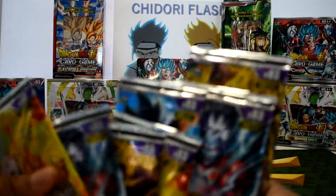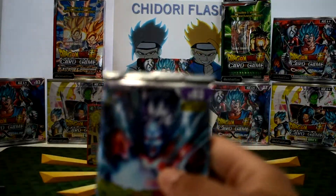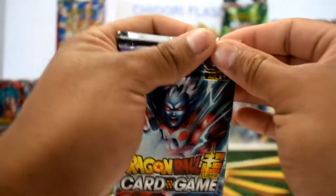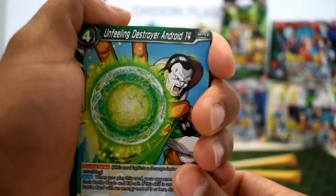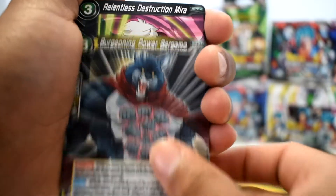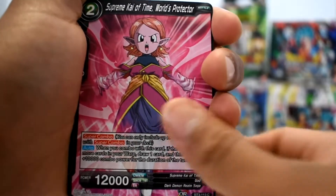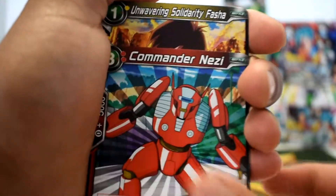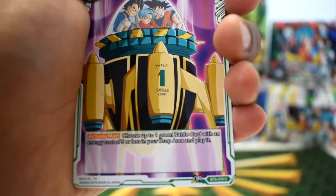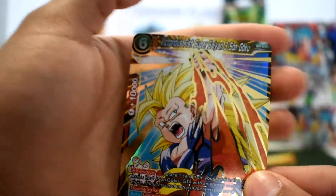Next we have Mira as the front cover. Starting off with Android 14, Power Bergamo, Mira, Supreme Kai of Time, Dependable Robot Giru, Majin Boo, Sigma Ribbit, Commander Nezi, Unwavering Solidarity Fascia To, Save a Hopeful Future, North Supreme Kai. And we get another super rare — Victorious Fifth Super Saiyan 3 Son Goku! Wow, that is incredible!